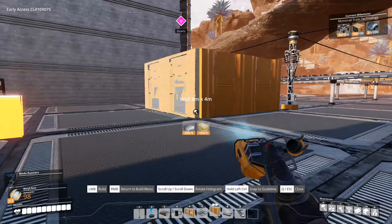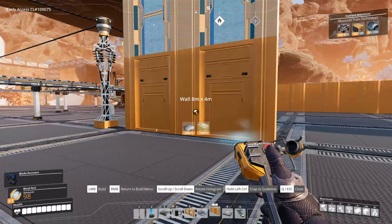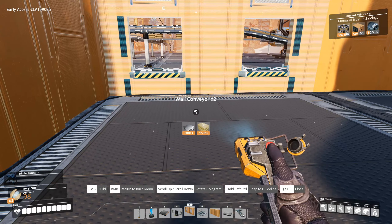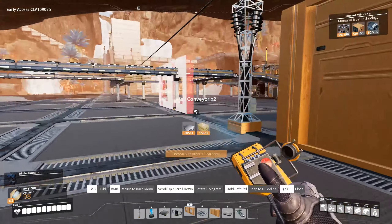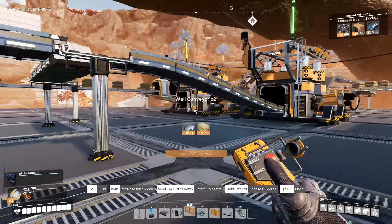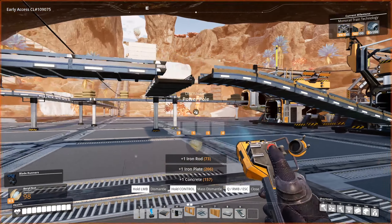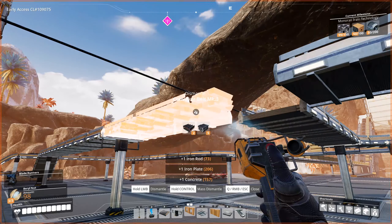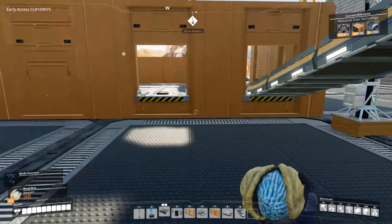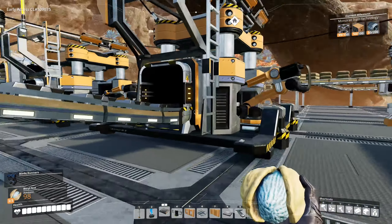The walls are looking pretty good. Getting the conveyor wall piece pointing inward — there we go. I think I accidentally mass-dismantled something. I'll put it back in place off-camera. Since I've lined it up with the opening, that's clearly why I dismantled it. Now we have our building input in place and this building will be stackable.